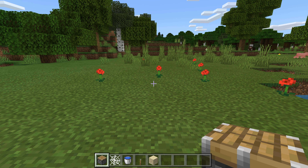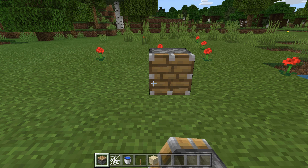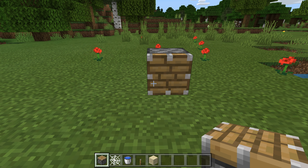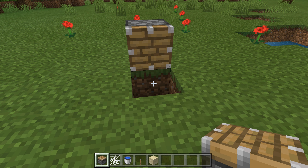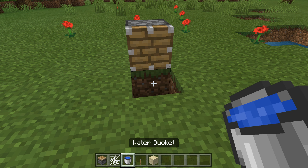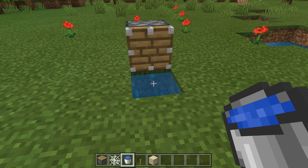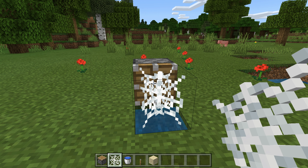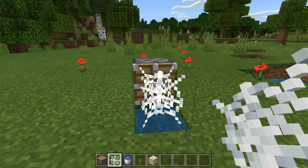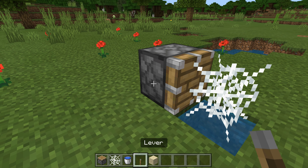Once you guys have all the materials, you're going to need to start off by getting out your piston and placing it right in front of you. Then break the block right in front of it and place your water in that hole. After that, get out your cobweb and place it on the front of the piston. Then go around to the side of the piston and place your lever.